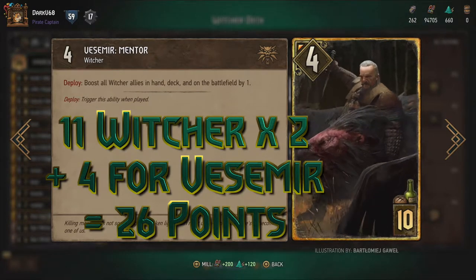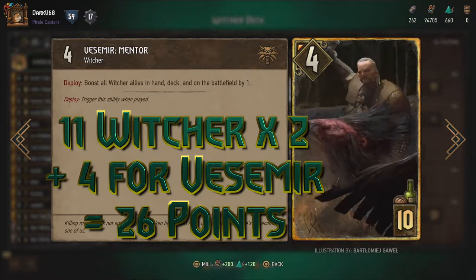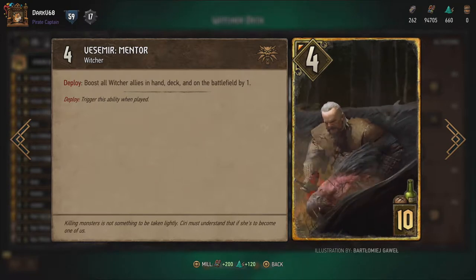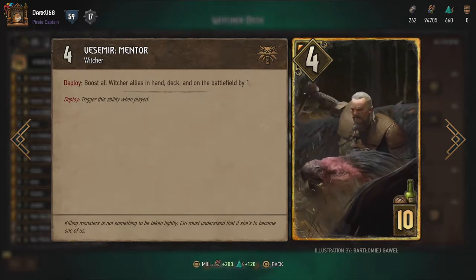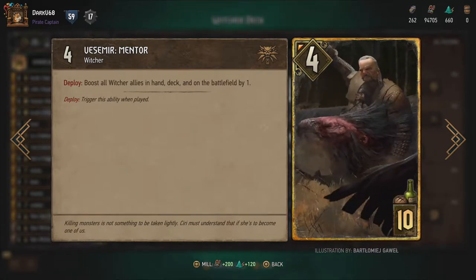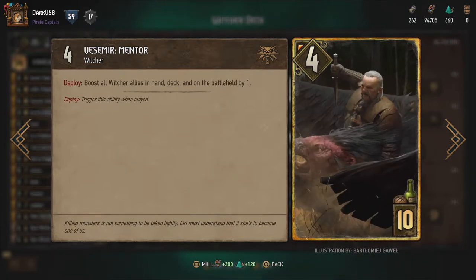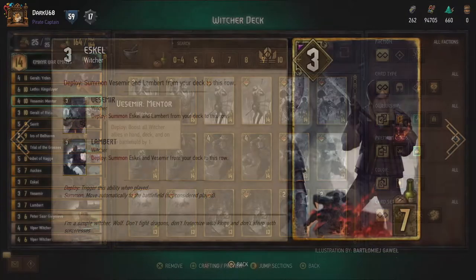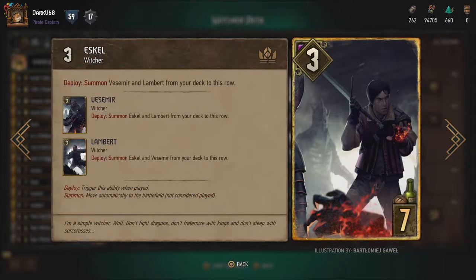Those 12 Witchers take advantage of Vesemir's ability, boosting Vesemir's total point value to a possible 26 points. So 11 Witchers that get boosted by 2 is 22, and then 4 for Vesemir himself is 26 points — points that can't be directly countered and are spread out evenly. Even after they're put on the board, there's very little your opponent can do to stop that, aside from sporadically trying to damage your units.